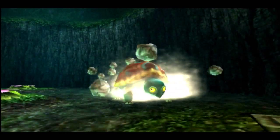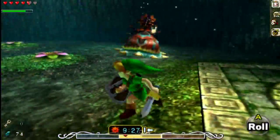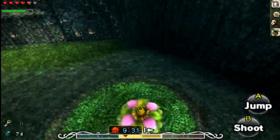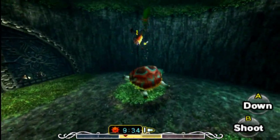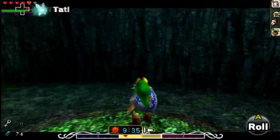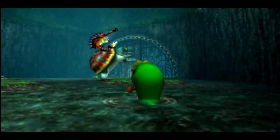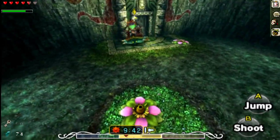Now the real miniboss begins. Let's turn to Deku Link. So what do we need to do in this battle? It works just like the other one of these turtle things — we gotta separate them. Bam. So now, quickly, we turn to normal human Link and shoot the bow and arrow at this guy. Then quickly, rinse and repeat. It's very exciting, I like this boss.